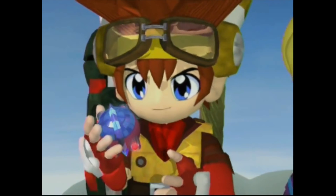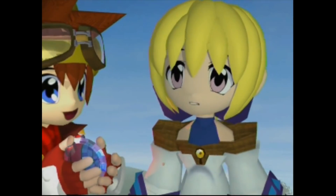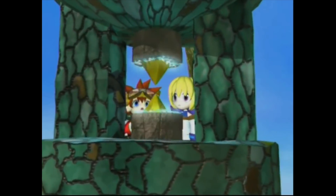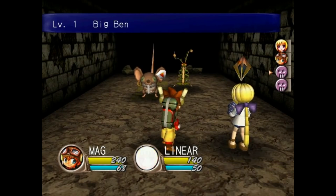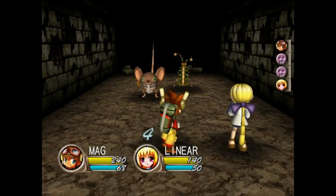Evolution: The World of Sacred Device puts the player into the shoes of Maglauncher, a young adventurer who sets out on a journey with a mysterious girl that he's been instructed to take care of. Gameplay is generally straightforward, with a focus upon devastating weapons known as sideframes, and of course battles.